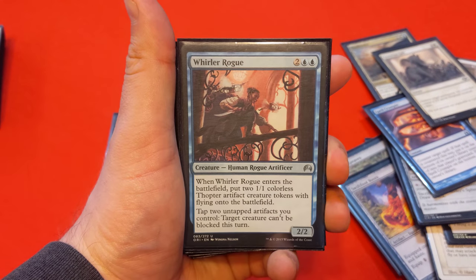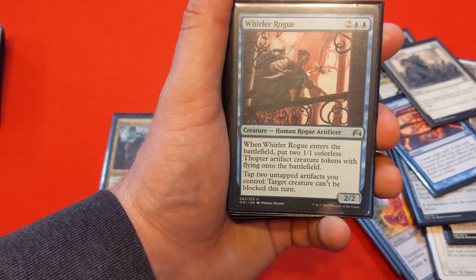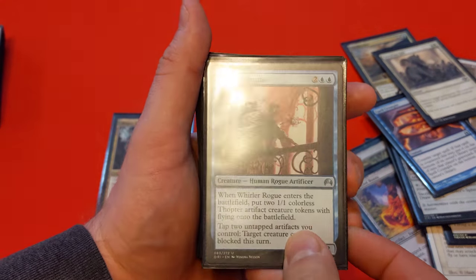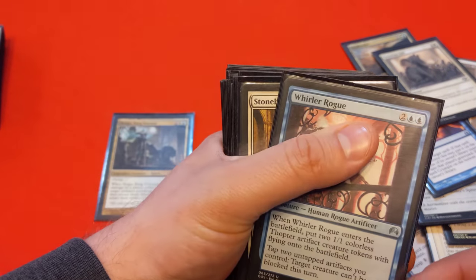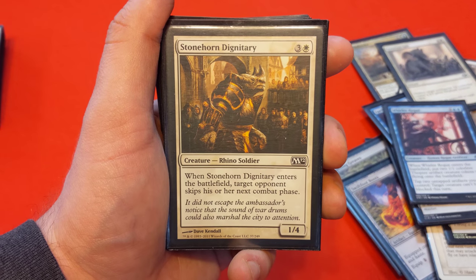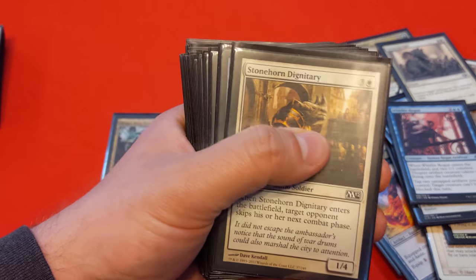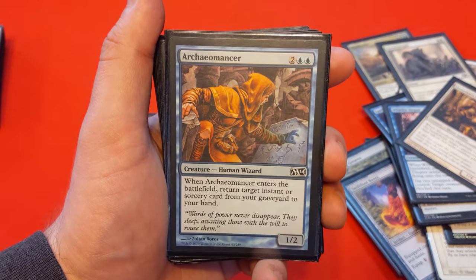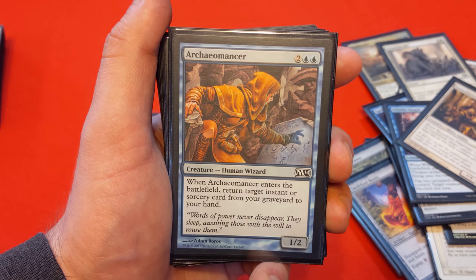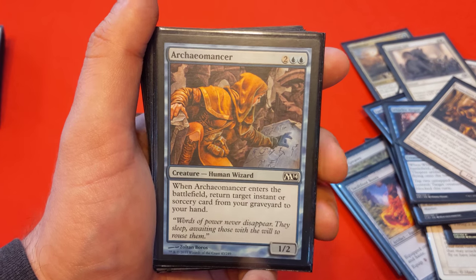On our four-drops, Whirler Rogue enters the battlefield creating two colorless 1/1 Thopter tokens. You can also tap two untapped artifacts to make a creature unblockable — great for Brago. We tap those two tokens to make Brago unblockable, connect, blink Whirler Rogue, and keep making tokens every turn — giving us chump blockers, flying offense, and the ability to keep Brago unblockable. Stonehorn Dignitary is 3 and white — enters the battlefield: target opponent skips their next combat phase. If Brago keeps connecting and blinking it, one opponent will effectively stop having a combat phase. Archaeomancer enters the battlefield and returns target instant or sorcery from your graveyard to hand — even Eerie Interlude, which would blink Archaeomancer and bring Eerie Interlude back to hand, creating a built-in protection system.